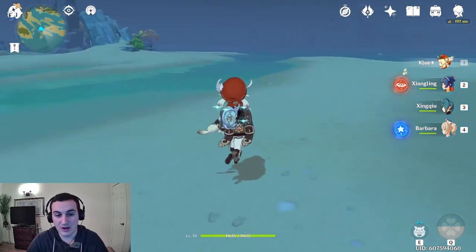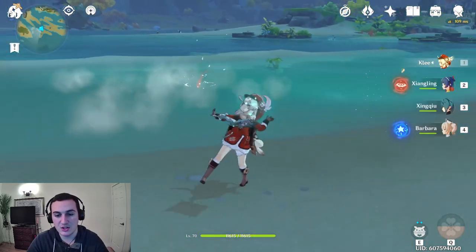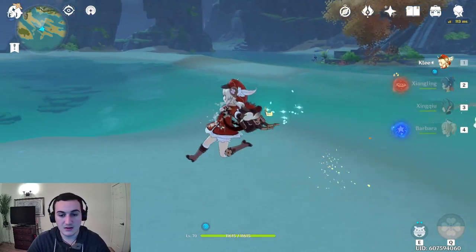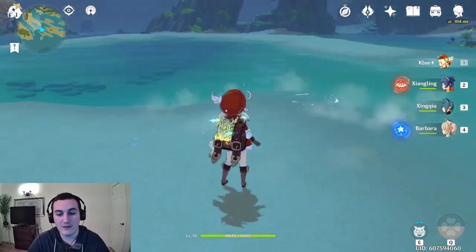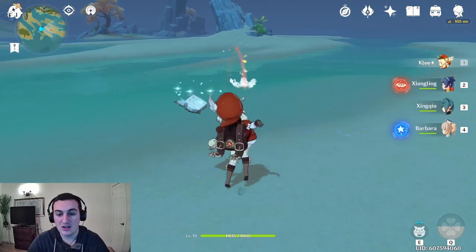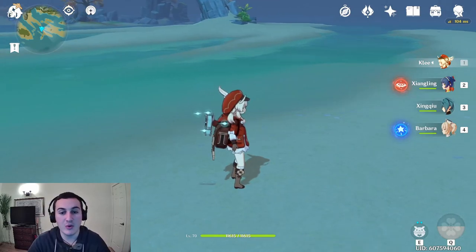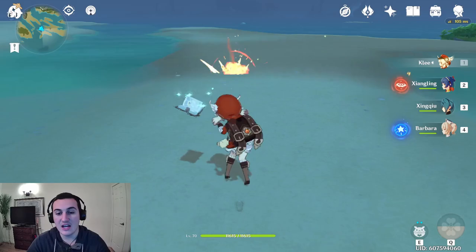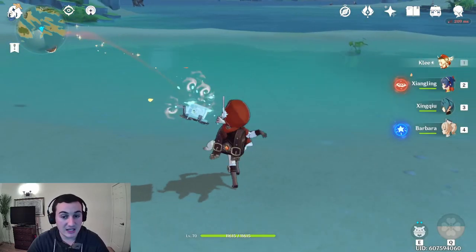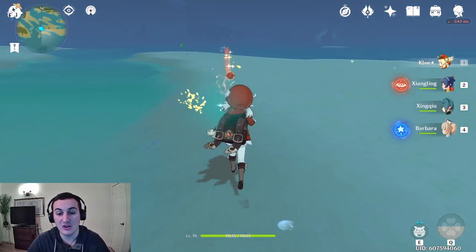This machine gun combo will really increase your damage because of how fast you're attacking compared to how slow she usually is. Another combo is the kite combo: attack one, two, then jump-cancel — one, two, jump-cancel, repeat. The problem is if you jump too early, you either don't fire or you fire in the direction you're jumping, missing the enemy. You want to wait just long enough so the bomb gets thrown in the right direction. This lets you kite enemies without using any stamina, making Klee very mobile. This combo's timing is more generous than the machine gun combo, so I'd recommend starting with it.